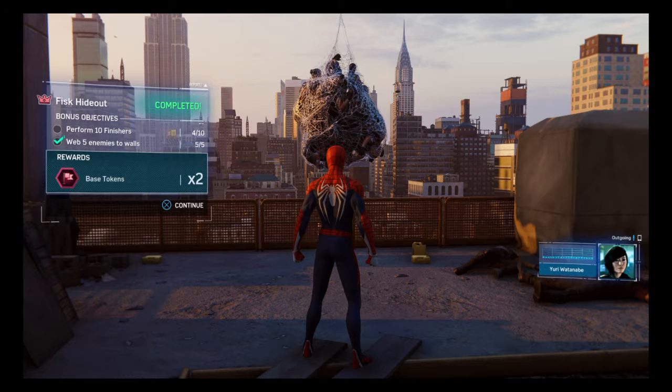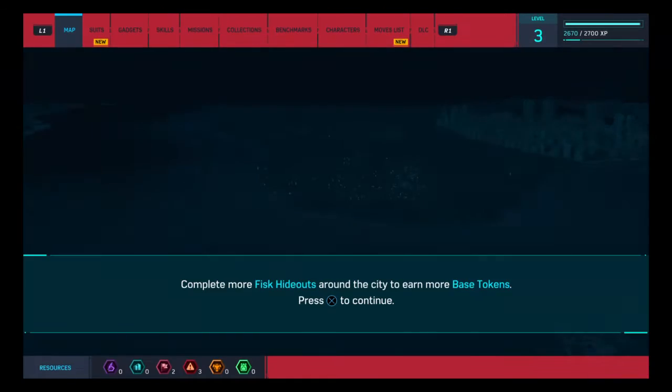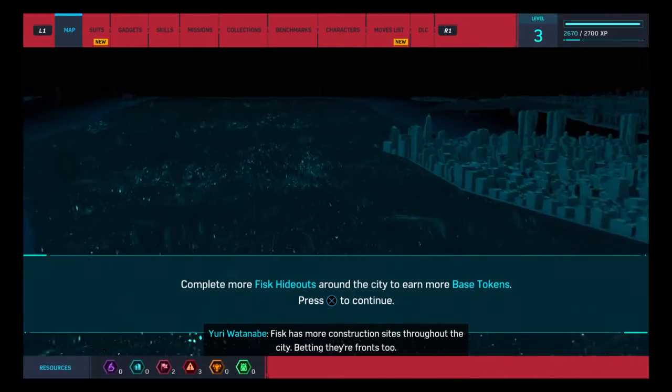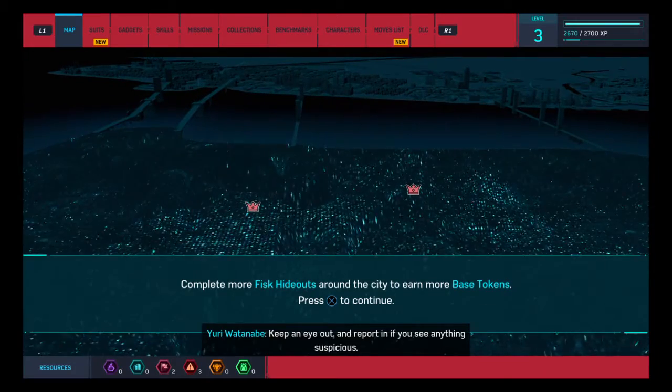We got two base tokens. Didn't do all the finishers, but what can you do? Fisk has more construction sites throughout the city — betting they're fronts too. Keep an eye out and report in if you see anything suspicious.